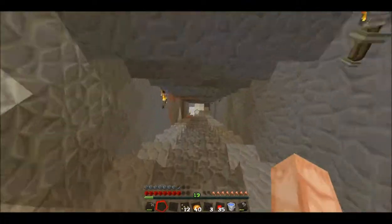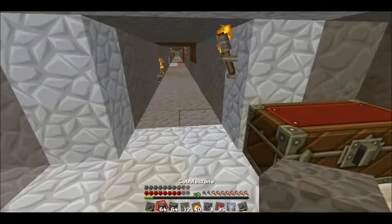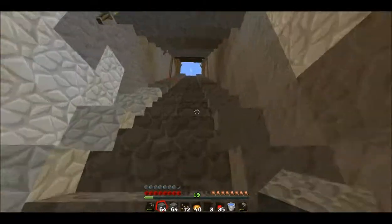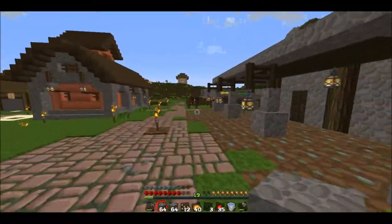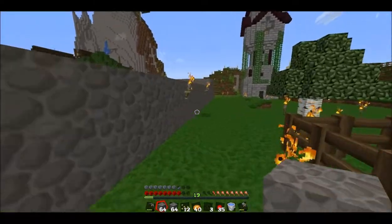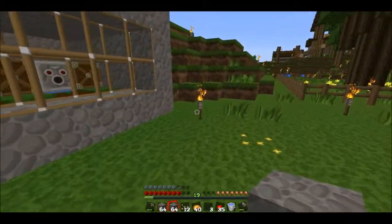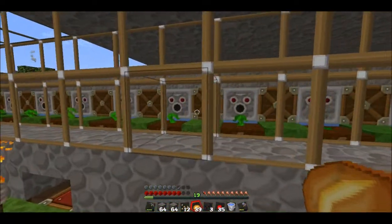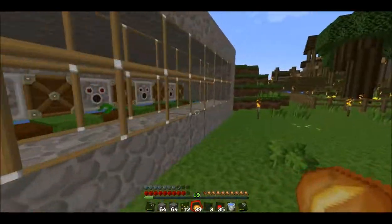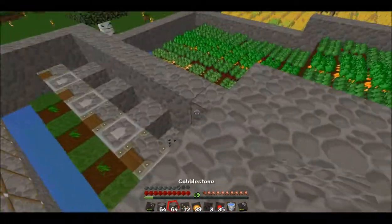Cactuses will always try to grow their next bit and then they will fall off because they don't like to be next to stuff. Sugar cane is the same way — sugar cane is an easy one because you're going to spend more in pistons. You're going to spend more in iron than in redstone or quartz on those ones, because you can use one observer. It's not exactly the fastest farm, but I could make this cheaper — I could make this without all these observers and just have one observer.